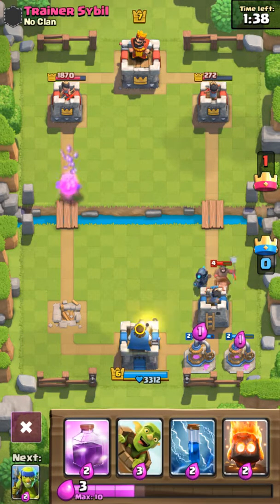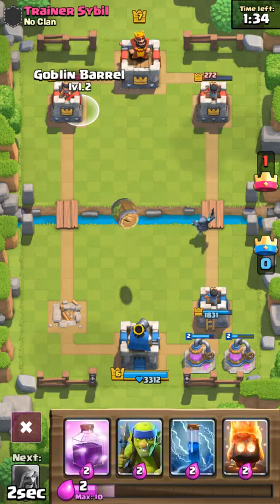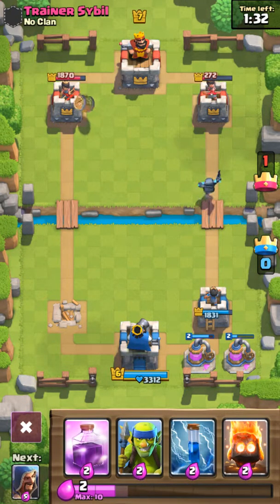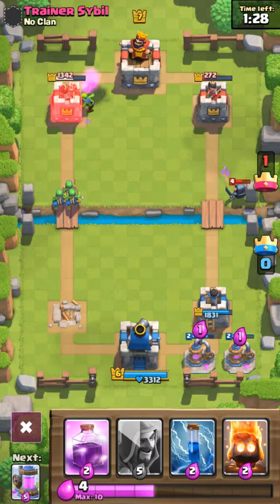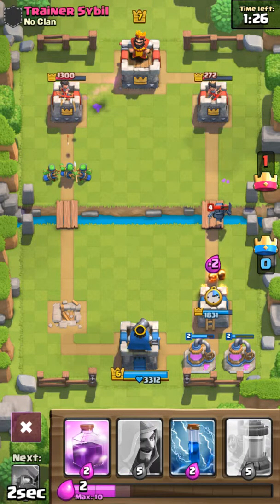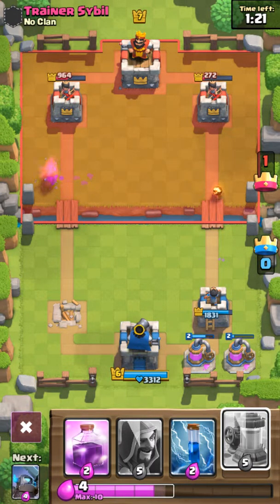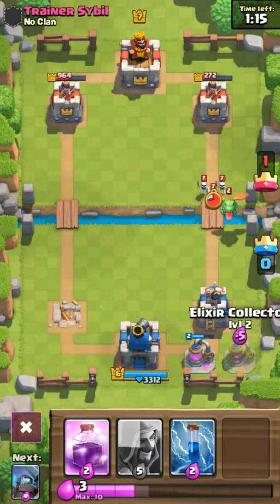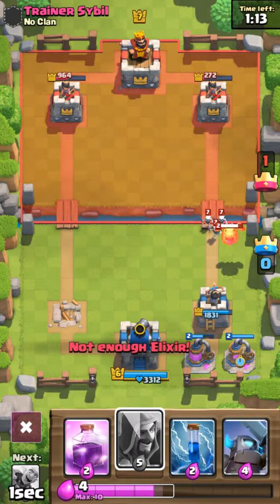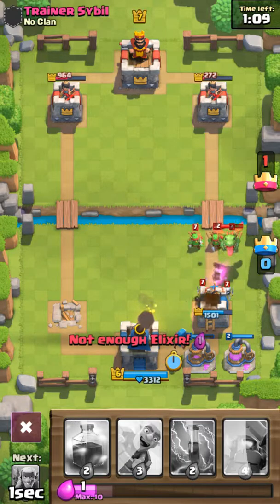Goblin barrel. Alright, I really like the elixir collector already. I freaking hate CPUs, because they know what you're going to do before you do it, because you have your hand on the card. It's kind of dumb. Oh, crap. We are going to put down another elixir collector.